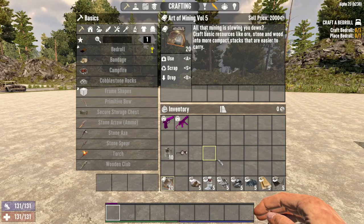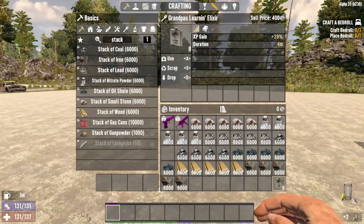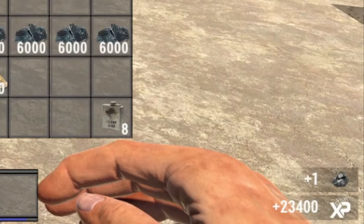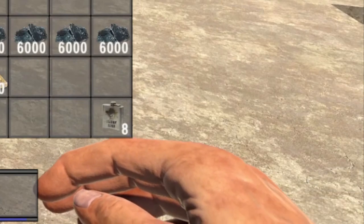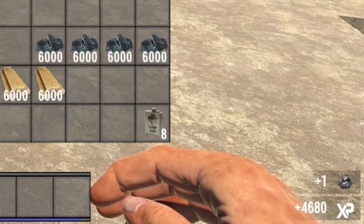You only need 6,000 of each resource to restack over and over. With seven resources that can be stacked — stone, potassium nitrate, lead, coal, oil shale, wood, and iron — and with the Nerdy Glasses and Grandpa's Learning Elixir giving a combined 30% XP boost, if you plan it out correctly you can get over 400,000 XP in a matter of minutes. Depending on when you perform this, you can go up dozens of levels.